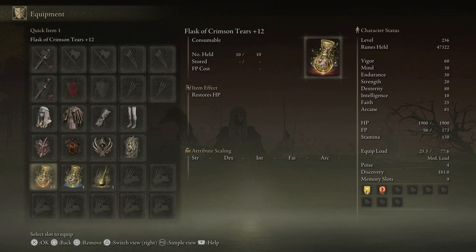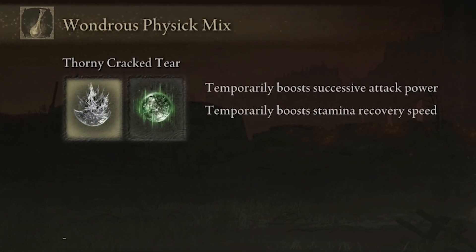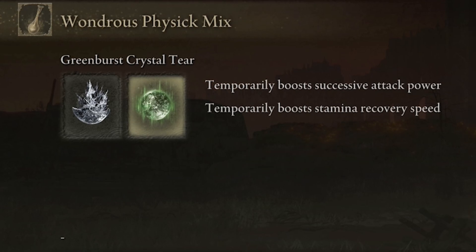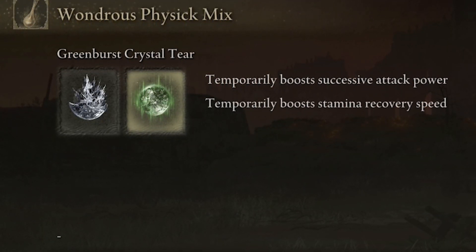For this build I have 10 HP flasks and 4 FP flasks. For the Wondrous Physick mix, I am using the Thorny Cracked Tear, which temporarily boosts successive attack power, and the Greenspill Crystal Tear, which temporarily boosts stamina recovery speed.